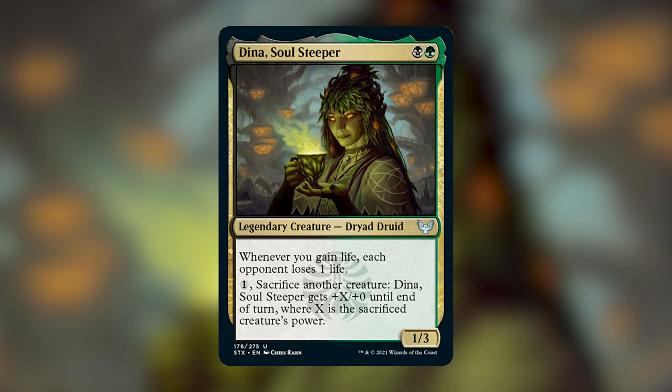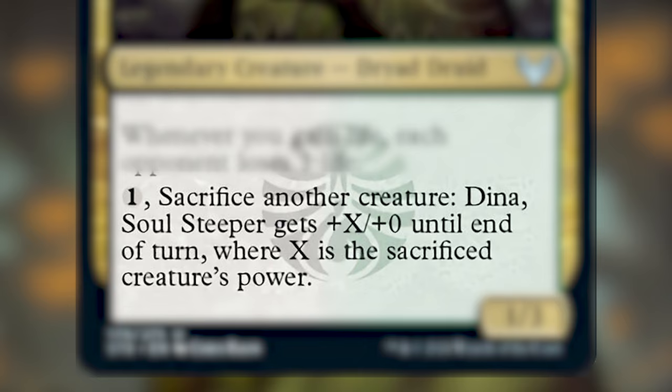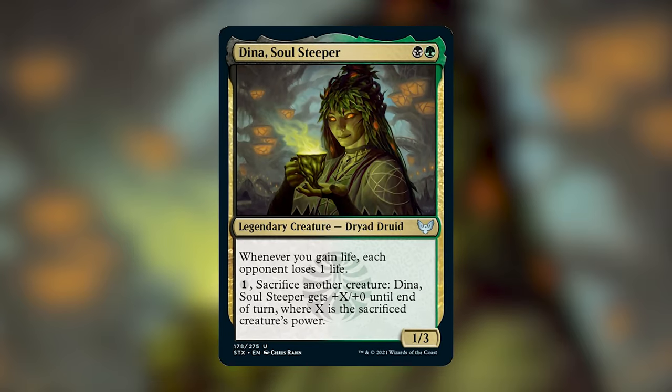So if you're unfamiliar with Dina, she costs a green and a black. She's a legendary creature, Dryad Druid. Whenever you gain life, each opponent loses a life. She also has an activated ability where you can pay 1 generic mana to sacrifice another creature, and Dina gets +X/+0 until end of turn where X is the sacrificed creature's power. Having a sac outlet in the command zone, even though it costs 1 generic mana, is very nice to have.